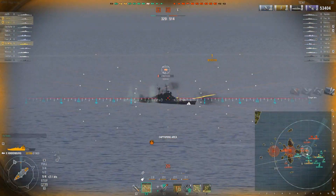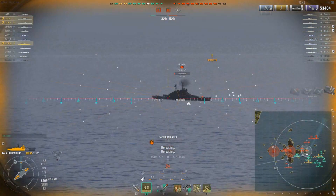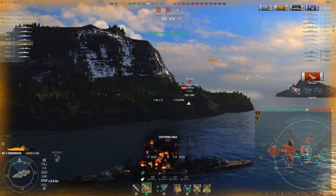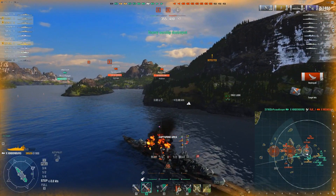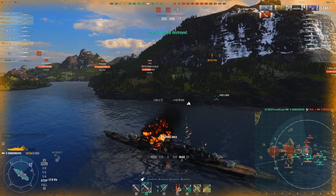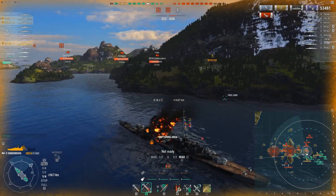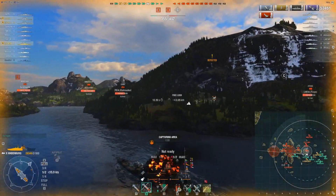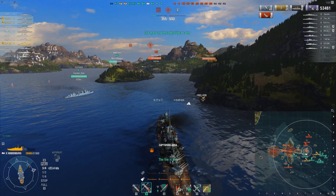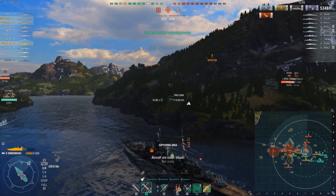We put ourselves in position to go ahead and take advantage of this Mozka, who is currently sailing broadside — well, not really broadside, he's angled, but at enough of an angle that we're actually still getting normal penetrating hits. We managed to finish off Mr. Mozka. Now we have an Iowa, a Montana over there, and a Minotaur up here. Things are just not looking like they're working our way. We don't have a cap, they have two. We're down about 150 points, and we need to make moves — now.